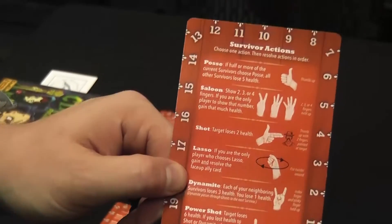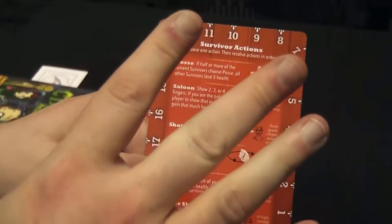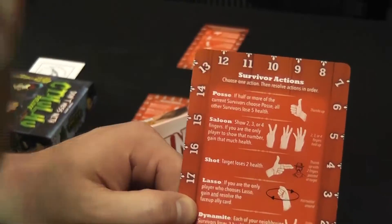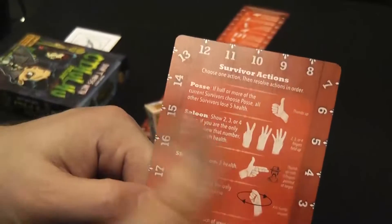The saloon action is next — in the saloon you try to gain life. You put up two, three, or four fingers, and if you're the only person to put up that number, you gain that much life. If you and I both put up four fingers, we gain no life. Similarly, if less than half the people posse, they don't do anything.